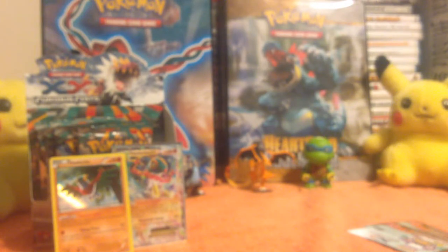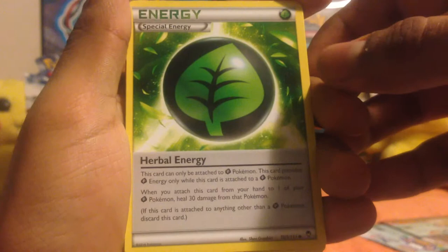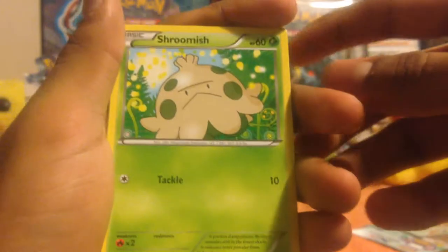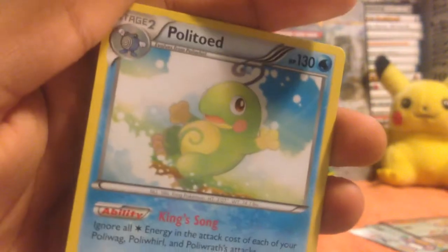All right, next up Lucario — where are you Lucario? Have yet to see you pop up in these cards. I want to see you man, just come to me. One, two, three — is this Lucario in here? Maybe, maybe not. Vigoroth for sure, Herbal Energy, Clefable, Minun, Torchic, Clefairy, Shroomish, Pancham, upside-down Focus Sash, and then the rare is a Politoed — nice card, one of my favorite Pokémon, but that is a non-holo.